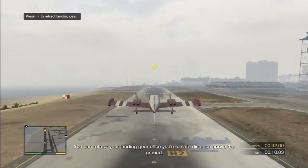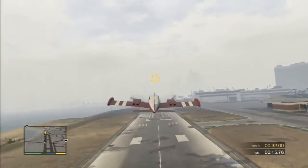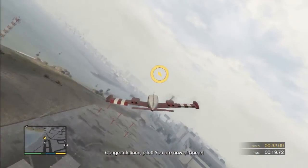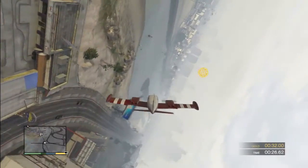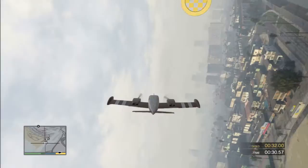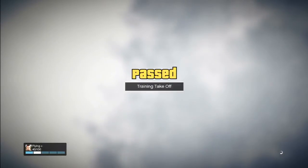Hail the control test. Retract the wheels - that's L3. That was pretty simple. Woah, losing control here. Get it back on track. Oh, I just missed gold. My flying skill went up to 40, that's good. Training takeoff, pretty simple, but gotta start with the basics.